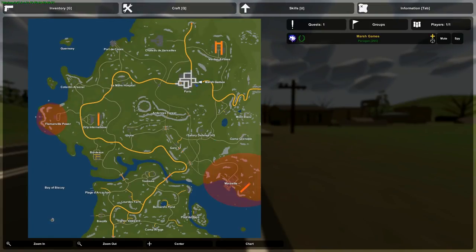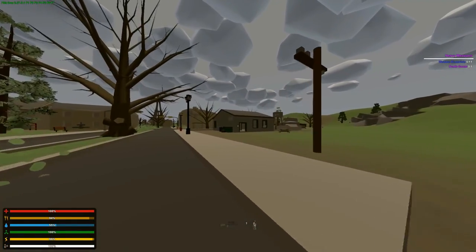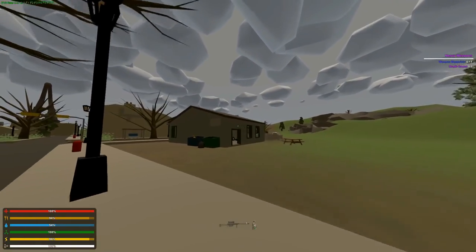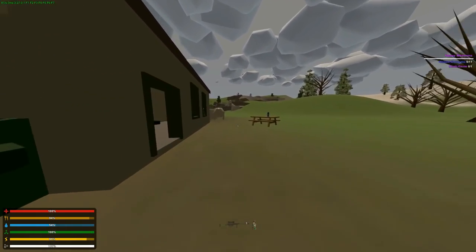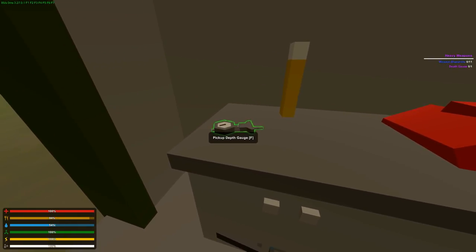Lastly, we have the depth gauge. It's gonna be on the east side of Paris, the right side of Paris right here. There's going to be a little military checkpoint but also a garage right here. You can use the military checkpoint as a reference, and in this garage we're just going to go into the back, and on this table is the depth gauge.